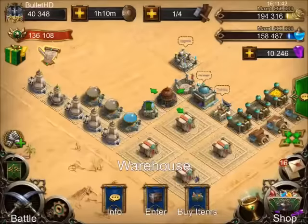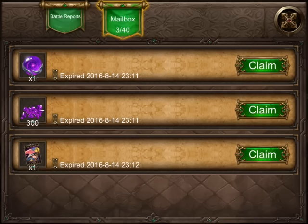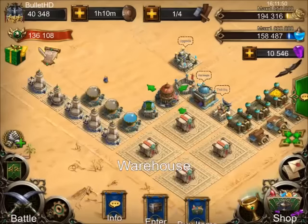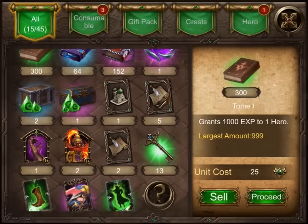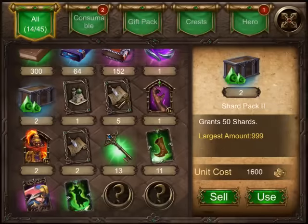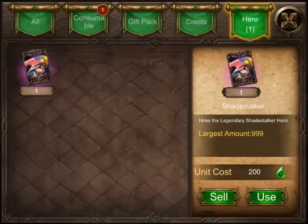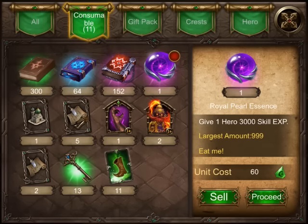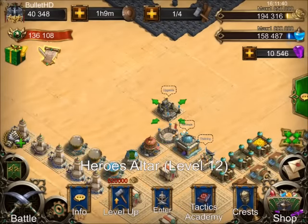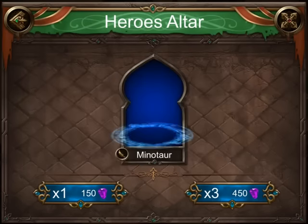Let's go ahead and get it from the mailbox. That 300 gems was an amazing roll, that was awesome. We're not going to open him yet, let's go ahead and use these Shard Packs. Getting those Shards into our thing so we can go ahead and have those slots open to roll gems. Okay I think we're ready, let's go ahead and start with a few 150s.